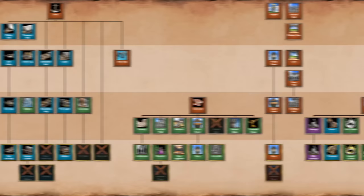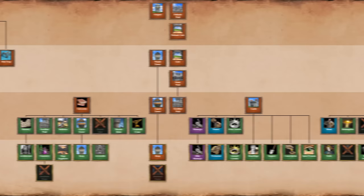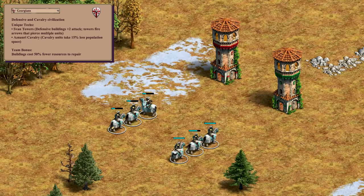As mentioned earlier, no heated shot available in the university, but besides that you're only really missing bombard towers. Your regular towers have all armor, HP upgrades and arrow slits, which is just the cherry on top as we look at the castle-age unique technology of the Georgians. Swan Towers cost 300 food and 200 gold and give all your defensive buildings plus 2 attack. This will impact castles, town centers, towers and fortified churches. On top of that, Swan Towers also changes your towers to fire arrows that pierce multiple units, like a scorpion ballista would. This furthers the narrative of Georgians being a defensive civilization, and their static defense is going to be a pain to deal with.